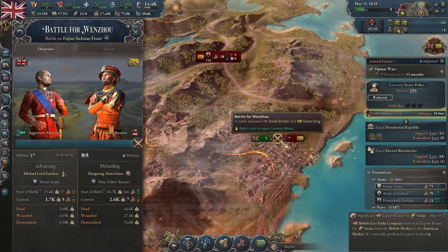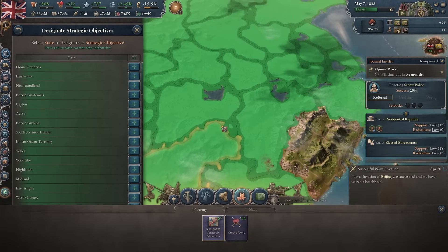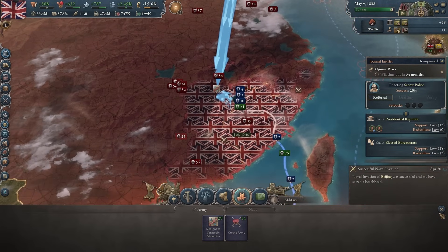The fastest way to achieve this is by capturing the war target, and you can issue the targeted state as your strategic objective, thus letting your generals know what they should be pushing for.